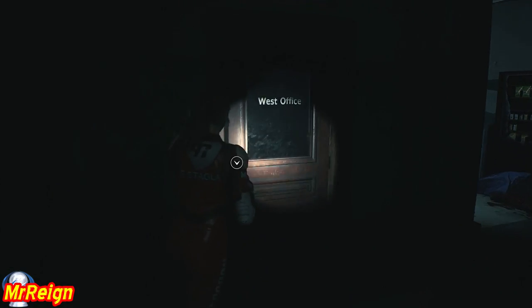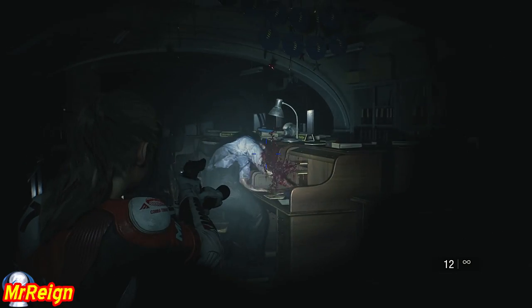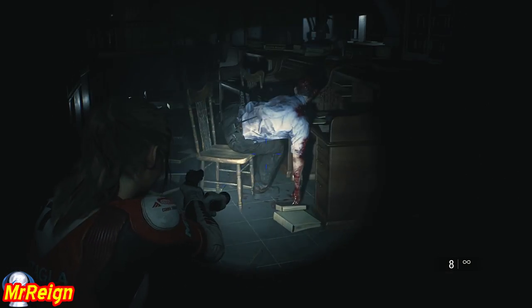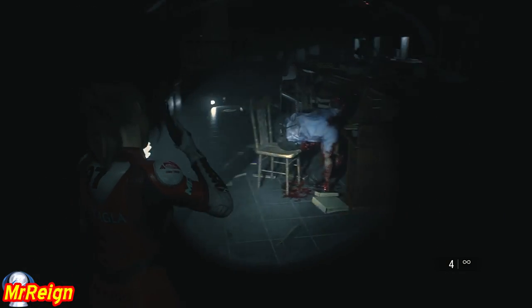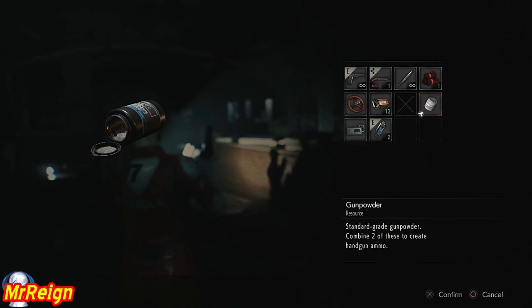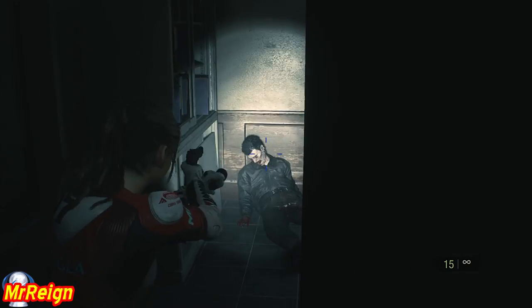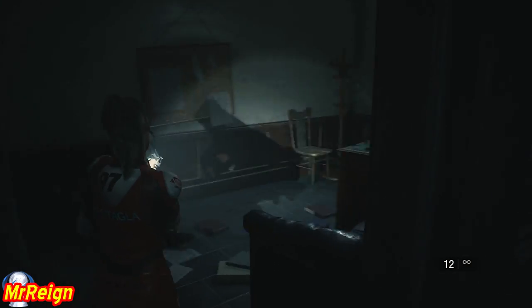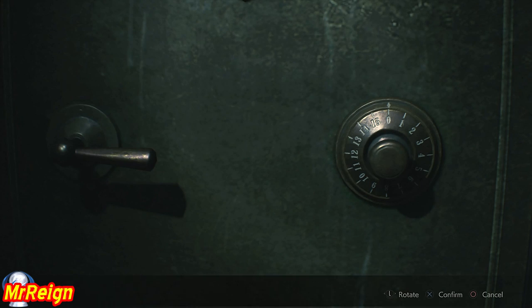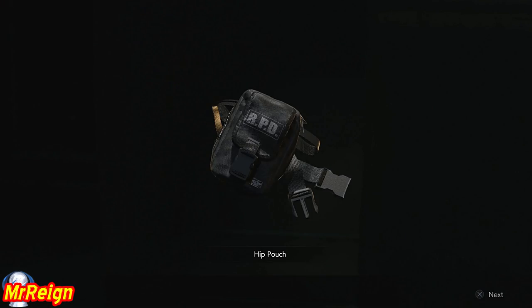Yeah, going into the west office. Okay, he's not going anywhere now. There should be someone banging at the door soon. That's the large gunpowder - you want to combine that with the high-grade to get your eight acid rounds, and you should only use those in combination. This is unless you want to choose a different weapon. The safe code is 9, 15, 11 - and there's our first hip pouch, always good to see that.